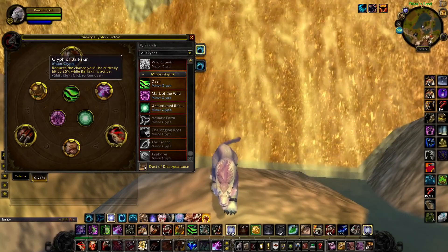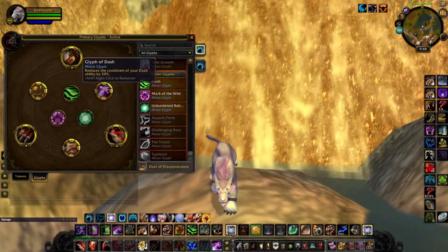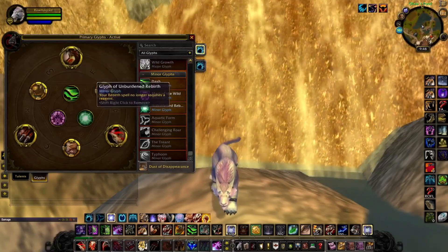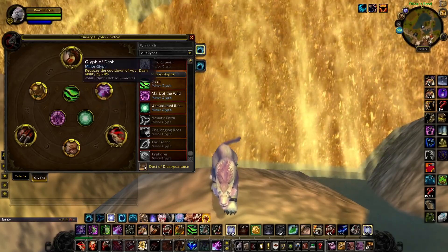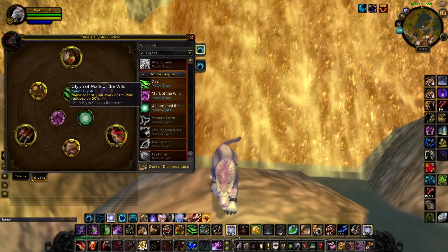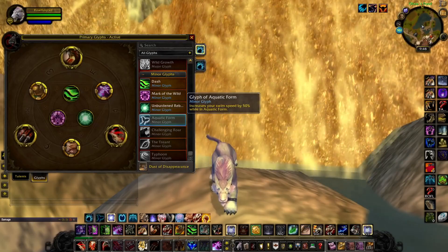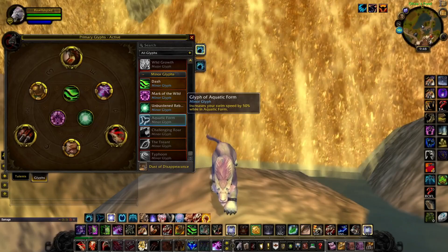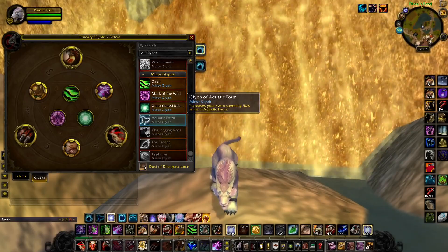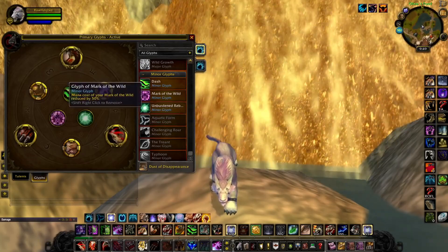For the minor glyphs: Glyph of Dash, Glyph of Mark of the Wild, and Glyph of Unburdened Rebirth. The Dash and Unburdened Rebirth glyphs are set in stone — you'll never swap those out. The Mark of the Wild glyph can be swapped out — if you don't care about reducing its cost by 50%, go ahead and use Glyph of Aquatic Form instead, which increases swim speed by 50%. That's nice for Arathi Basin or Twin Peaks for flag capping.